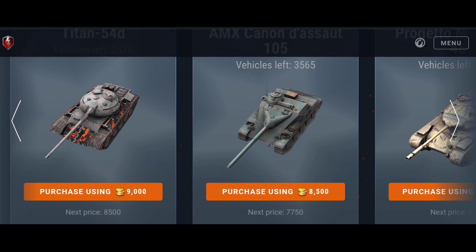The AMX CDA 105 — I personally prefer the Scorpion G or the SU-130 PM as tank destroyers, but those don't have armor and are not beginner friendly. In this case, the AMX CDA has some front armor, insane precision, high DPM, insane speed, and you can play aggressive with it. For tank destroyer players this tank is really worth it and it's also somewhat beginner friendly.